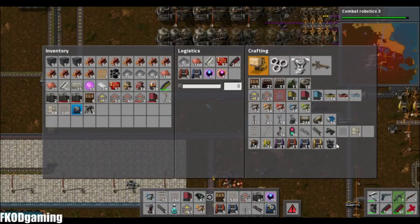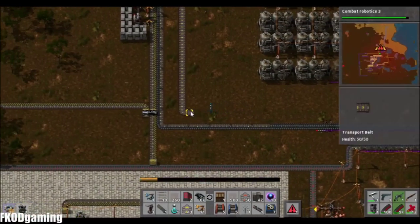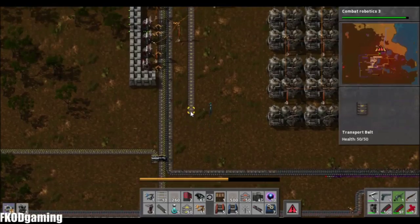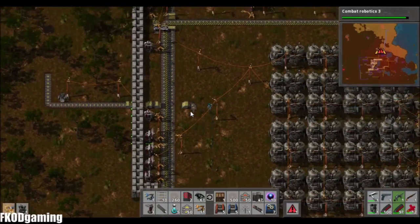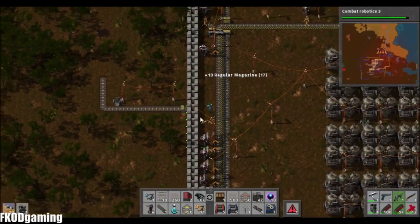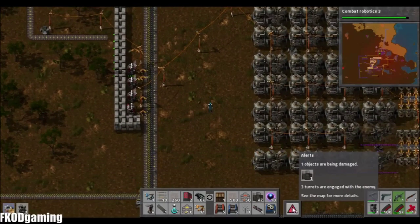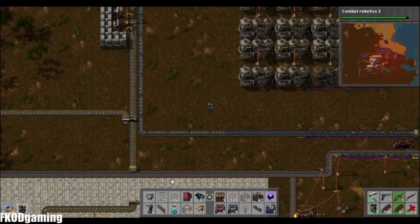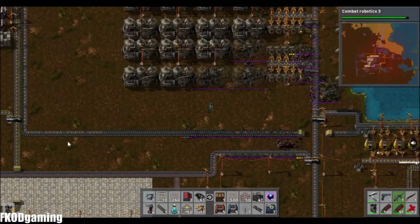What I'm going to do is make another Roboport and just put it up here to help repair all this, because I really don't want to deal with it manually. And what's the point of having robots if you can't use them? That's what we would be using.